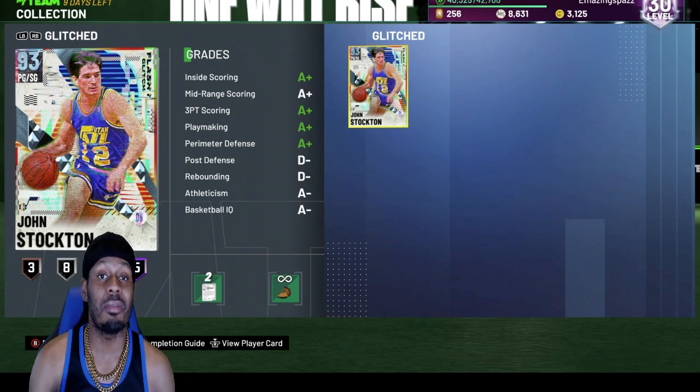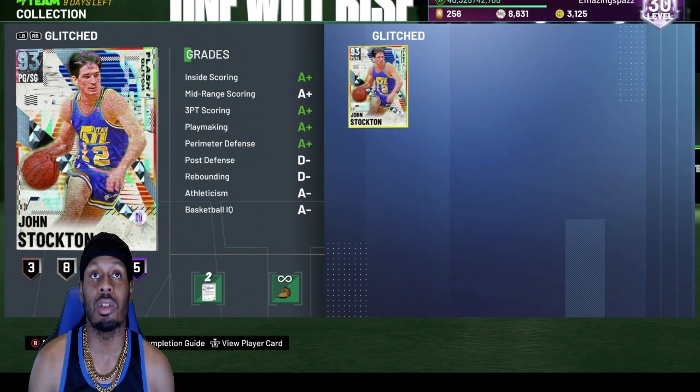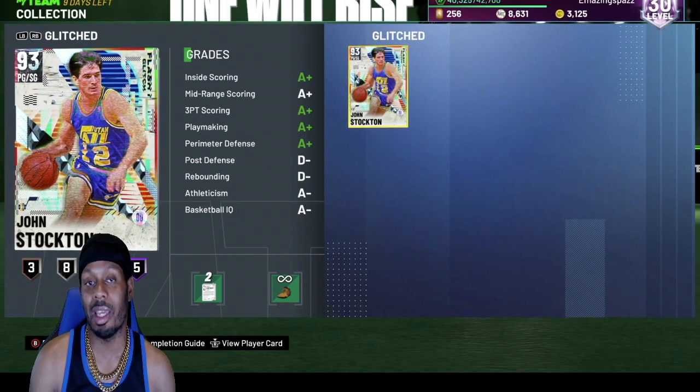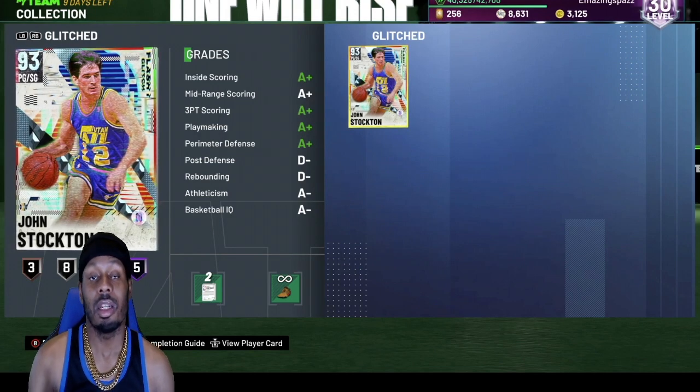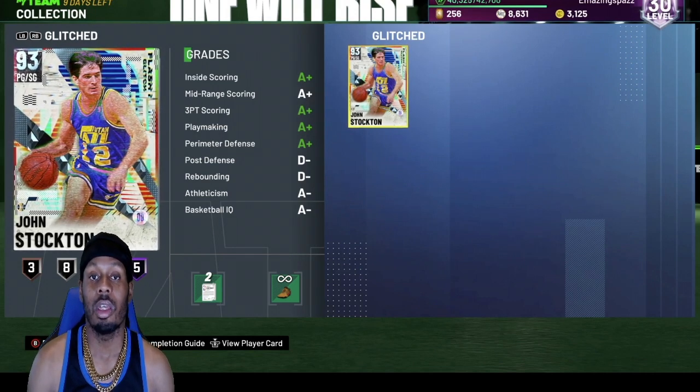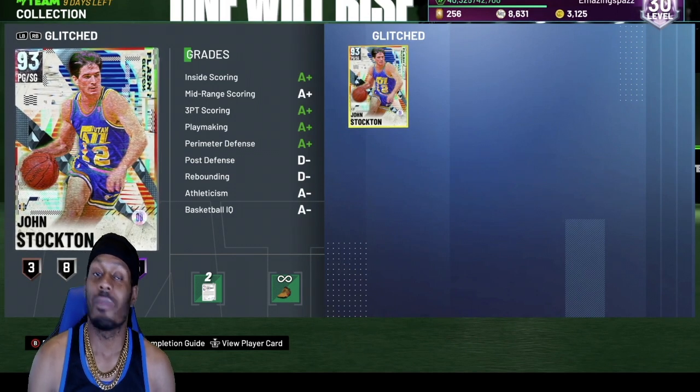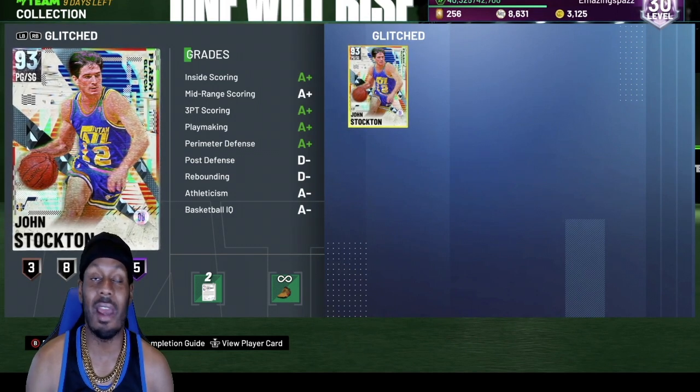I don't think he's a better rim runner than Derrick Rose because if you meet him at the rim, his animation would change and he would do a layup — maybe miss it or maybe make it. But this card is definitely top two, John Stockton. I know everybody on MyTeam got him. This card is a must-have. You have to have this card in your lineup.